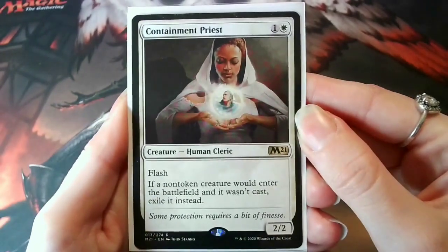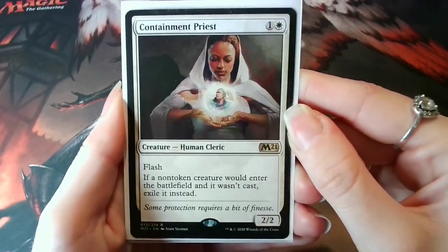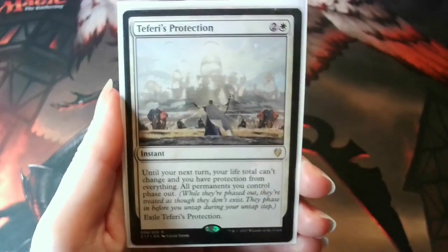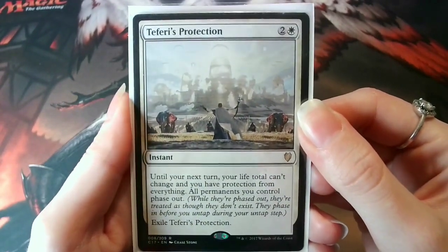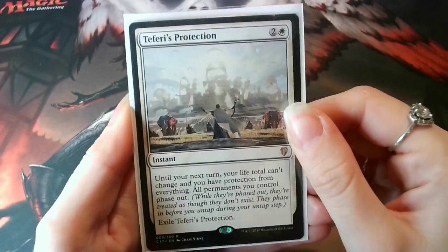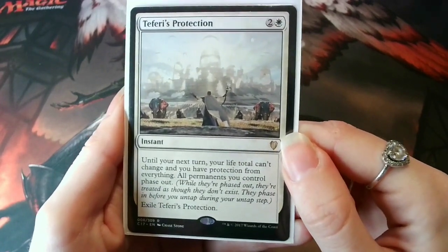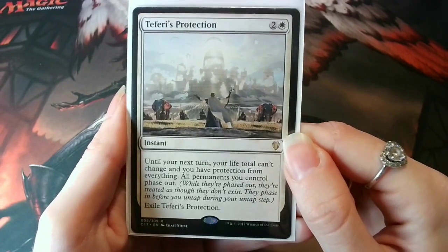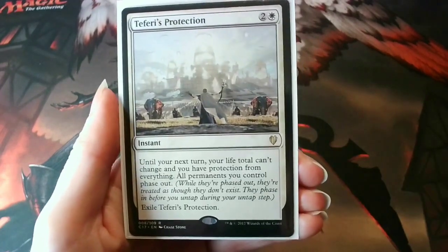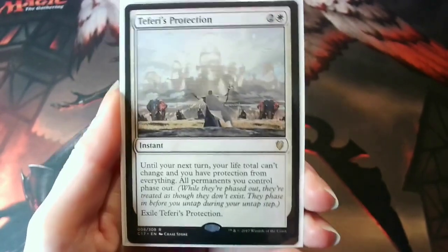Containment Priest stops decks like Kaalia and Muldrotha right in their tracks. It's also really good against spells like Sneak Attack — you'll be everyone's favourite player when you stop scary creatures entering that your opponents haven't paid for, trust me. Finally for interaction, we've got Teferi's Protection. Ladies and gentlemen, this is the definition of iconic. I played a multiplayer game a few weeks ago and it was just me and one other opponent left — they were trying to work out how to win and I had a Teferi's Protection in my hand. I've never felt so powerful in my life. My friends who had died earlier in the game were just chuckling at my hand, and my poor opponent just didn't have a chance. This card is just ridiculous and I freaking love it!